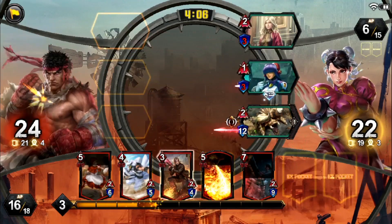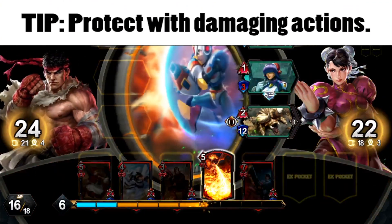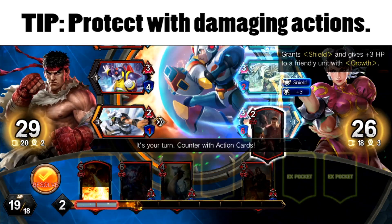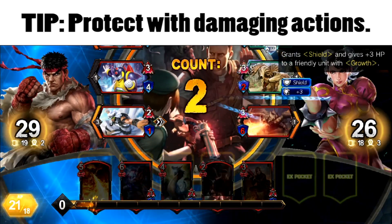You can also protect Chill Penguin by getting rid of enemy units in his lane with direct damage. There are a lot of options for this — Trust Amid Suspicion and Dragon Lord's Judgment are some of the most popular direct damage action cards right now. They will keep your penguin alive for him to deal his damage later on.